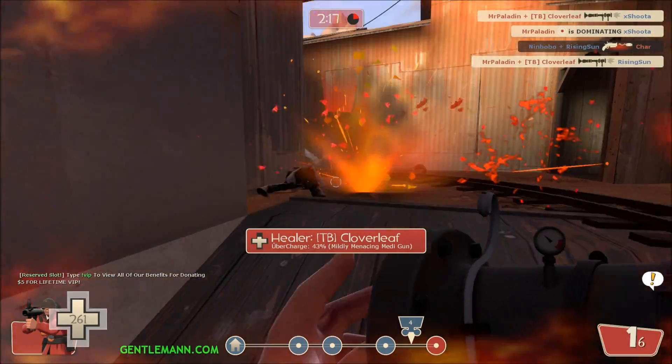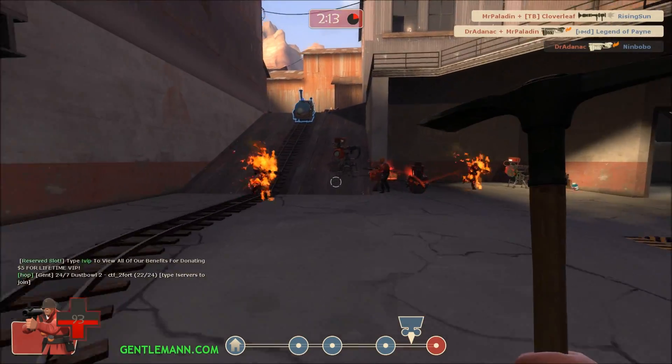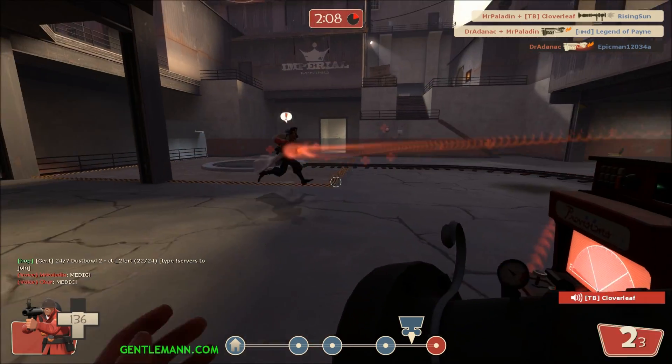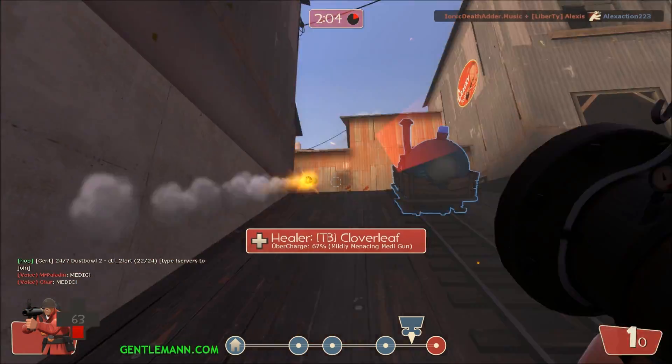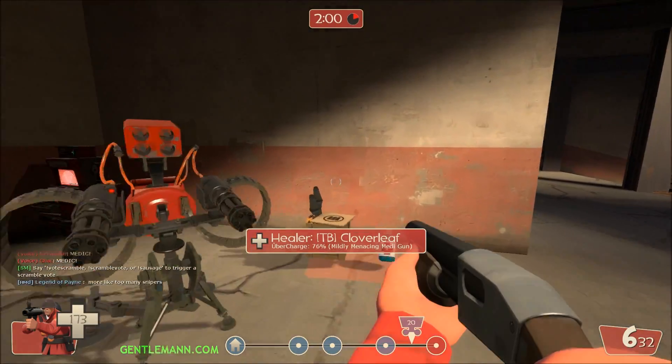With the Beggar's Bazooka, use the corner a lot. A crocket knocking me back. Picking up health, picking up ammo. Managed to overload the bazooka there.